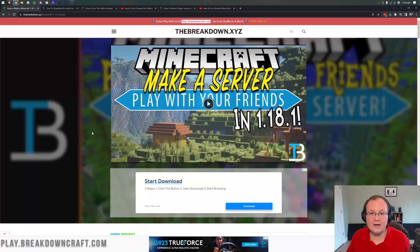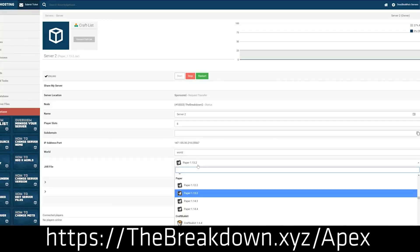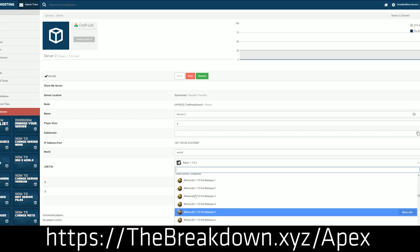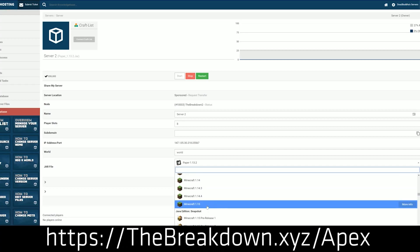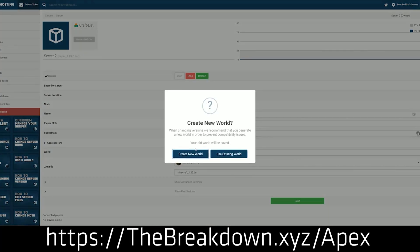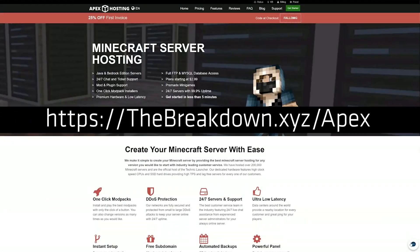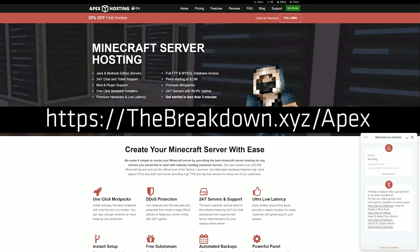The easiest way to start a Minecraft server in under five minutes is Apex Minecraft Hosting. You can go to the first link down below at thebreakdown.xyz/Apex to start your very own Minecraft server on any version of Minecraft that you want. You can add plugins and mods to these servers. At Apex, you literally just select your server, get it set up, and then you get an IP to join — that's it. Apex also has 24-hour, 7-day-a-week support. Thanks to them for sponsoring this video.